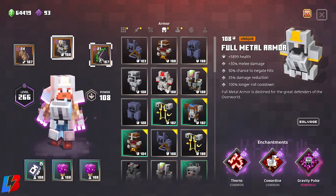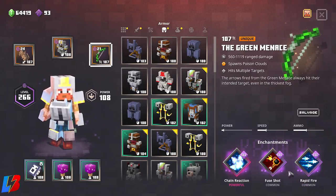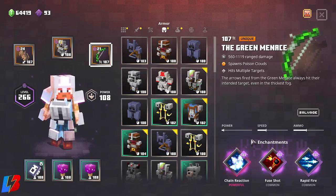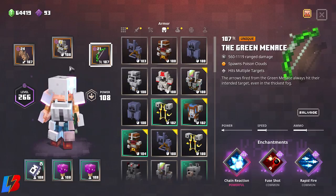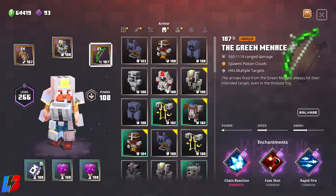For the arrow slot, you can use anything — I'd suggest something with poison, something that pulls enemies together, or something that does damage over time like fire. The goal is to shoot the arrow so that by the time you reach the enemy, they're already injured.